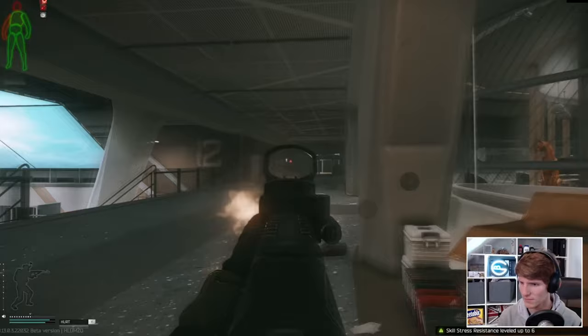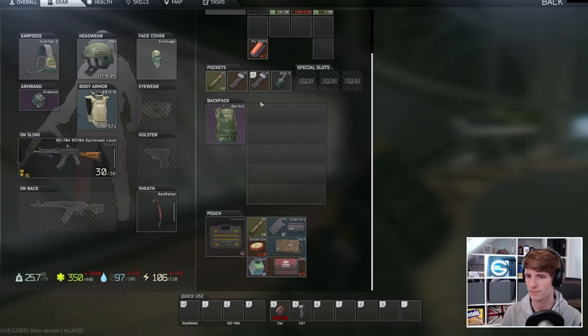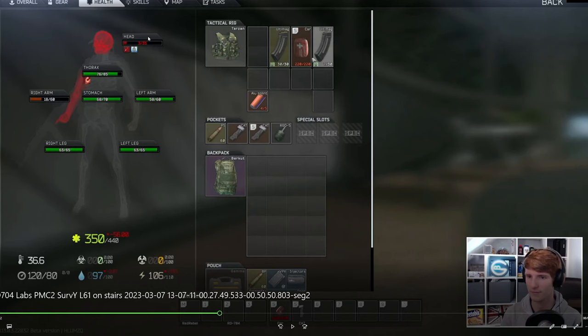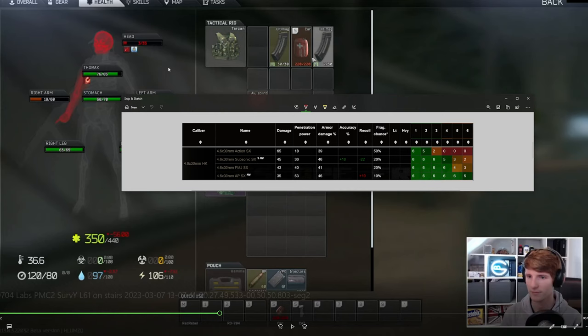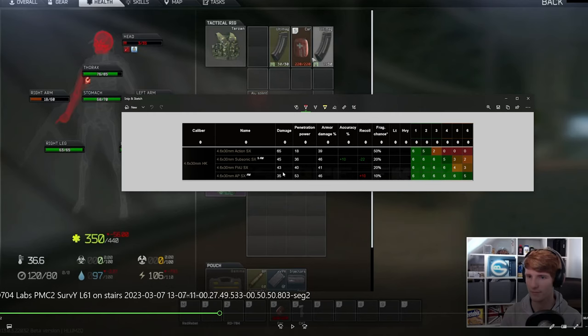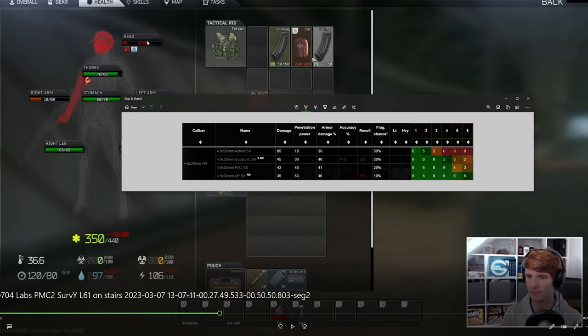So we're in a bit of a tricky spot now. I haven't hotkeyed an injector — that's a mistake. We can see on our health that we actually have three head HP. This means he's probably using subsonic, because FMJ does a little bit less damage than that, and it would only have had one damage lost over the distance traveled. Normally at the beginning is where the damage loss is the highest because the rounds are going the fastest — they slow down the quickest at the beginning. So I think it's unlikely that it's FMJ; I think it's probably more likely subsonic. This thing did actually penetrate our helmet and left us on a small amount of HP.